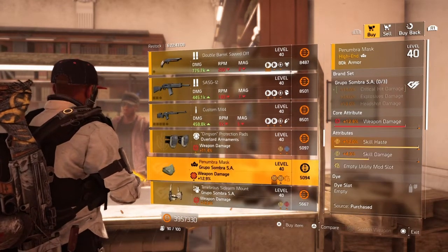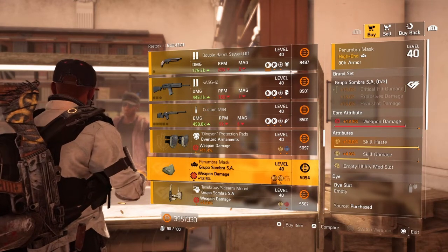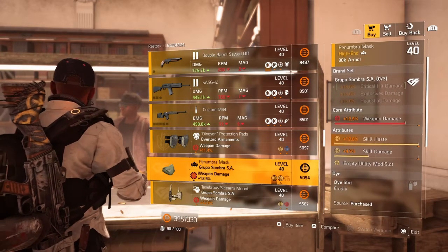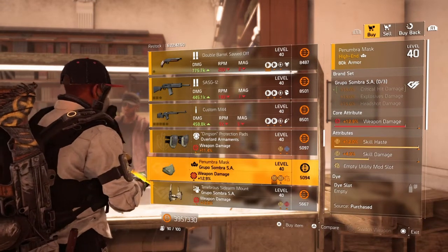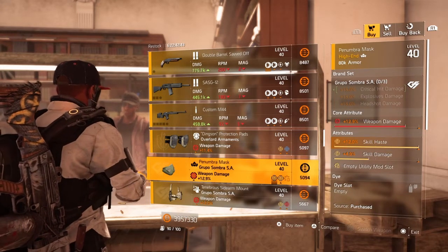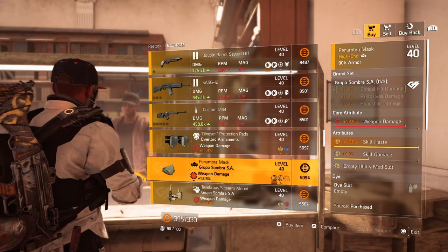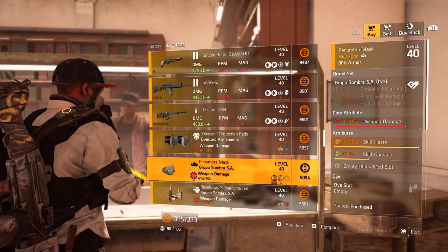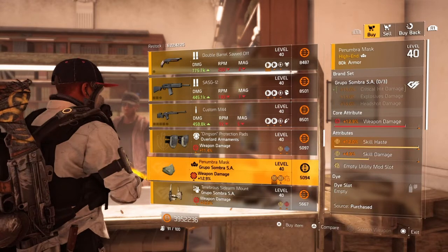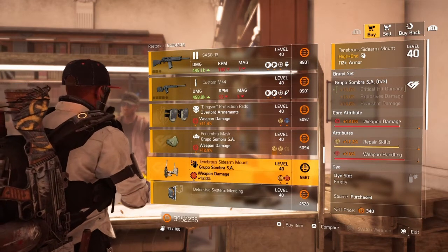Next we have the Grupo de Sombra SA mask — core attribute red at 12.9% weapon damage, lower attribute 12% skill haste — that's a god-roll skill haste — then 4.9% skill damage with a yellow mod slot. Not a bad mask; the two-piece Grupo de Sombra gives you that explosive damage so you can use it to increase your concussive grenade. I'm going to go ahead and buy that mask to test it myself for a build I'm putting together.